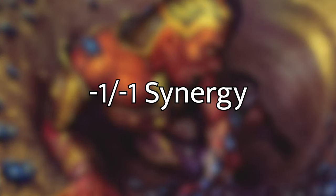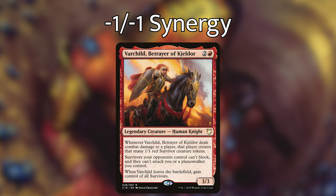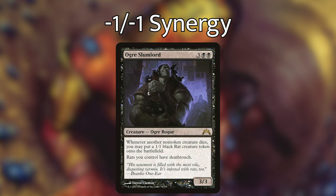Moving on to our next category — let's abuse those minus one minus one counters even more effectively. First off, we have Young Pyromancer — one and a red, a 2/1 human shaman — whenever you cast an instant or sorcery spell, create a 1/1 elemental creature token. We have Varchild, Betrayer of Keldor — two and a red for a 3/3 legendary human knight — whenever Varchild deals combat damage to a player, that player creates that many 1/1 red survivor creature tokens. Survivors your opponents control can't block, and they can't attack you or a planeswalker you control. When Varchild leaves the battlefield, you gain control of all survivors. Ogre Slumlord — three black black, a 3/3 ogre rogue — whenever another non-token creature dies, you may put a 1/1 black rat creature token onto the battlefield, and rats you control have deathtouch.